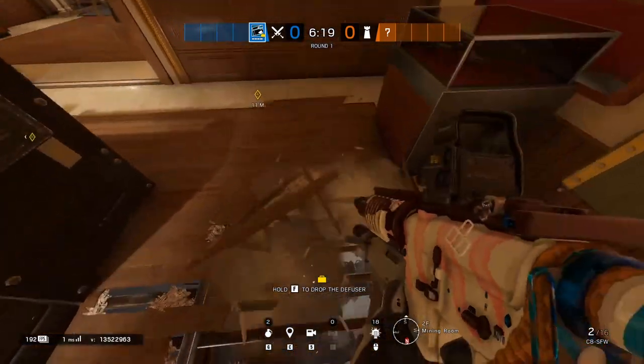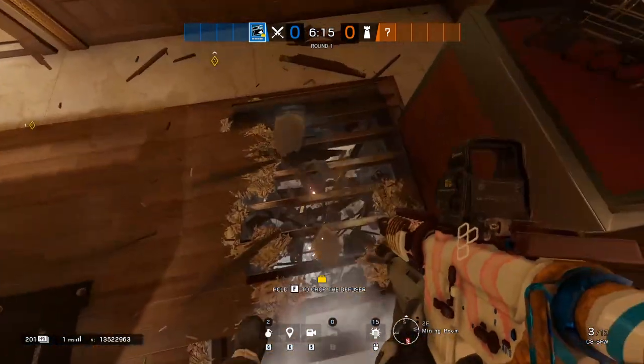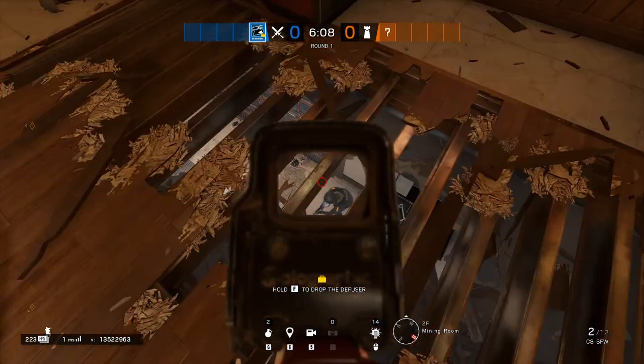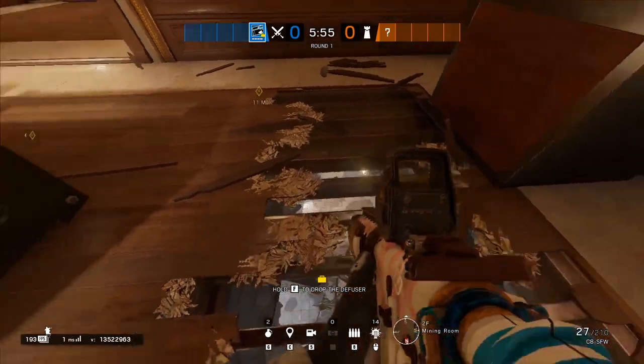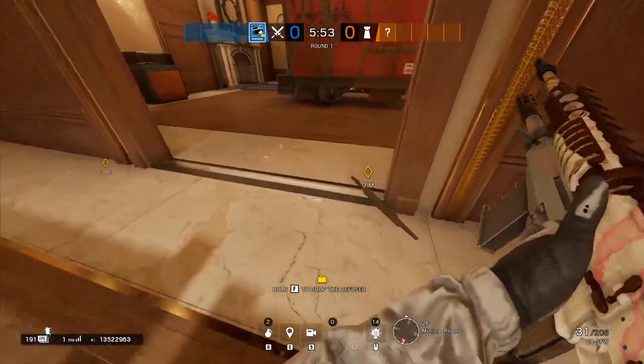Next you want to start opening up the mining room floor to look down into kitchen cooking. This will clear the areas behind the counters where you are going to need to plant. Opening this floor also allows you to shoot any Kaid claws or bandit batteries to allow thermite to breach with ease.